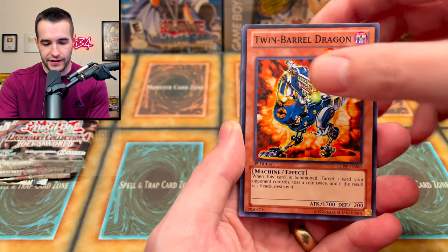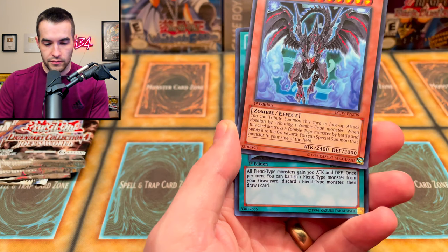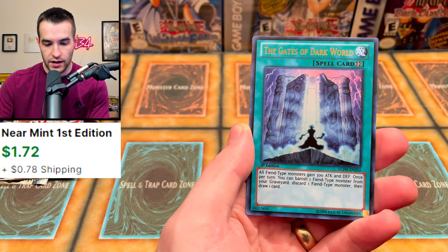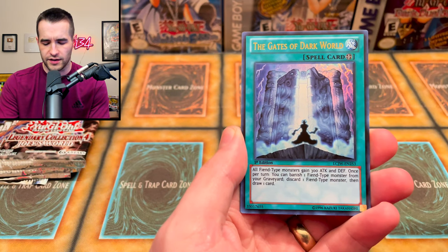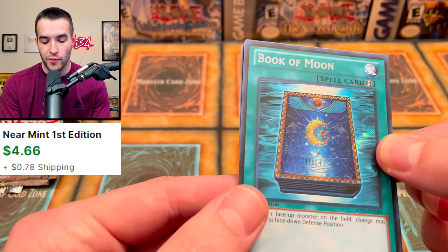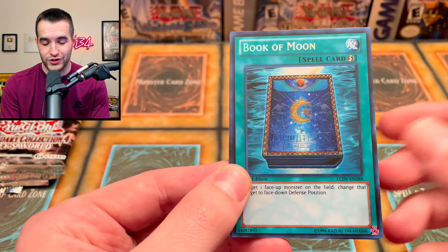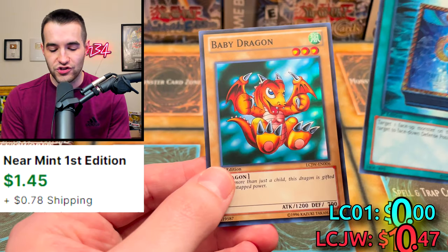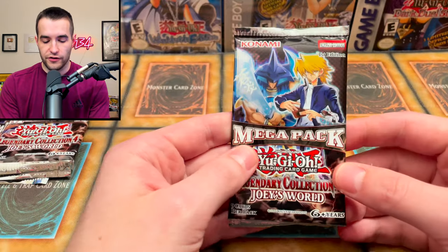Twin-Barrel Dragon, Metal Zoa, and Jurraque — pretty awesome. We actually pulled Red-Eyes Zombie Dragon! Next is Gates of the Dark World, which has a little bit of value. Then — is it going to be a super rare? No, it's the Secret Rare Book of Moon! This is a very nice version if you don't want to go all-in on the CP version. And Baby Dragon, a super rare version — that's actually pretty sick. Great start to pack one.